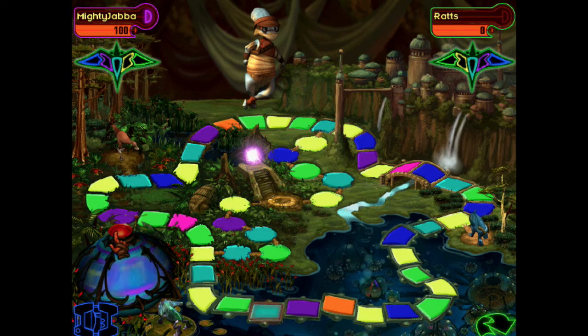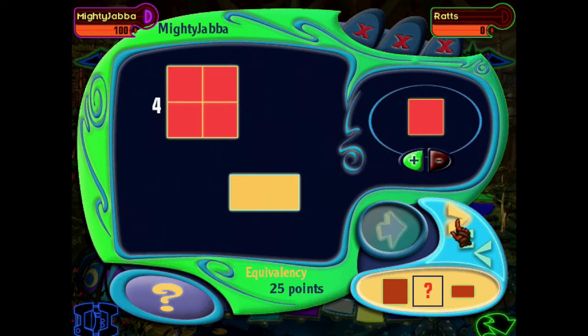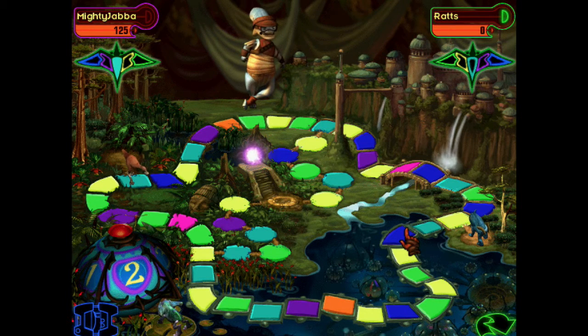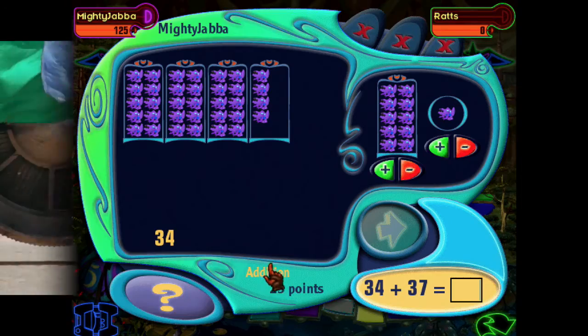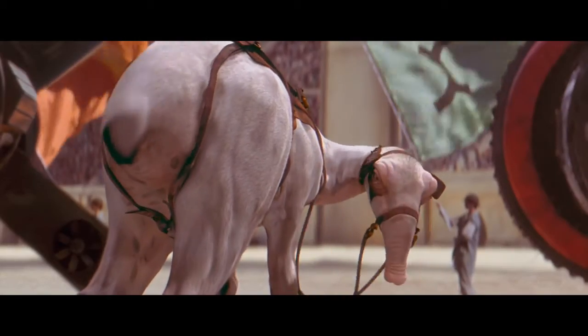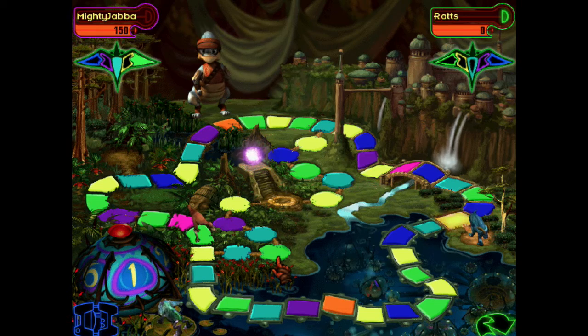You spin the wheel and move that many tiles. When you land on a square, you answer a simple math problem — get it right and you get that square's color. You want all five colors to make it to the center of the board, much like Trivial Pursuit. Most problems are extremely easy, targeting a pretty young age group. A lot of the sound effects are pretty annoying, and the game's random nature can make it take quite a long time. Overall, this is probably the least favorite of the four games.